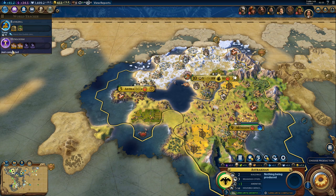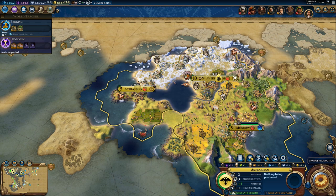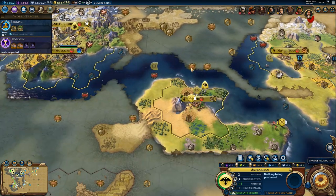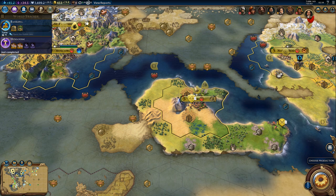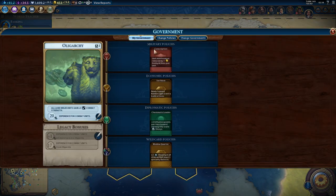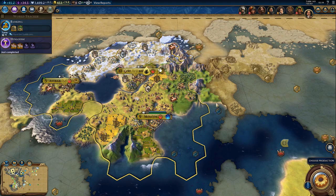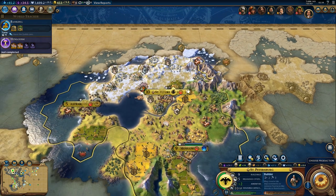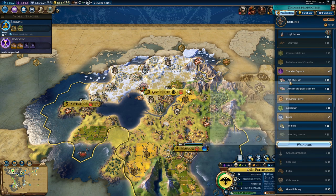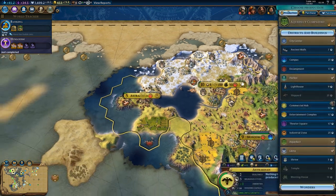Change policies or wait a turn? I kind of need to finish the builder. Remove that marsh — that's five population. We'll keep serfdom and conscription, don't change anything. We'll finish the builder and then get the art museum after that, because I need the art museum for the great artist.